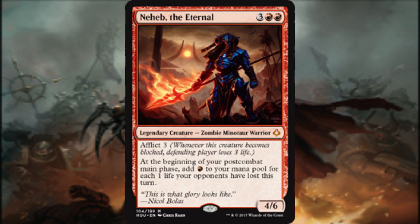Speaking of powerful inclusions, Neheb the Eternal enhances our life-loss Cascade theme. At the beginning of our post-combat main phase, we add 1 red mana to our mana pool for each 1 life our opponents lost this turn. As we have demonstrated, we can cause our opponents to lose a lot of life in this build, and Neheb rewards us with free red mana for doing so. Our opponents will not approve.